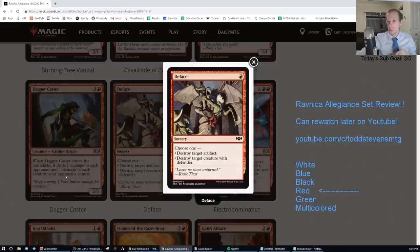Deface — a red instant. Destroy target artifact or creature with Defender. If an artifact deck becomes big, it's an okay sideboard card. Going D again — D for Deface.